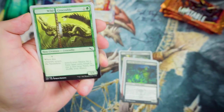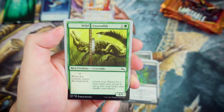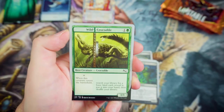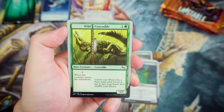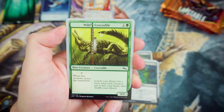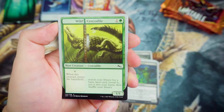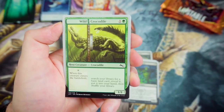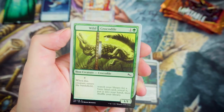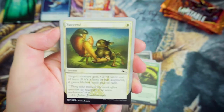Another host creature with Wild Crocodile — Black and Green looks like a very interesting combination. For 1 and a Green, it's a 1-1. Whenever this creature enters the battlefield with the augmenting card, search your library for a basic land card, reveal it, and put it into your hand, then shuffle your library. That's a nice way of helping you ramp.